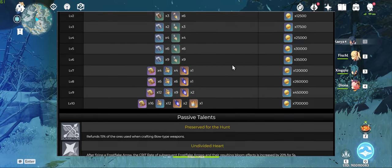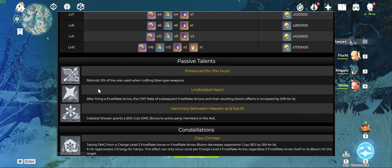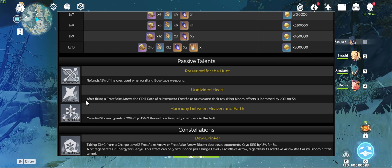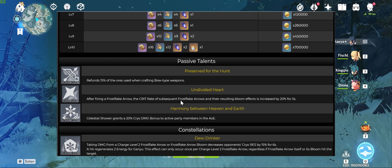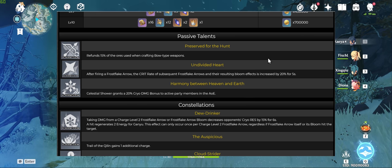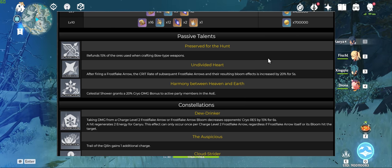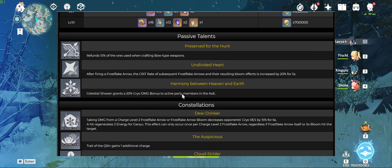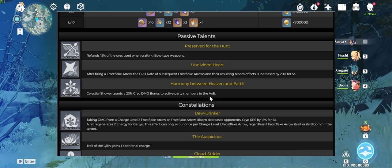Going over her talents: the first one refunds 15% of the ores used to craft bows. The second talent increases the crit rate of Frostflake arrows and their bloom by 20% for 5 seconds after firing a Frostflake arrow — so basically from the second shot onwards we gain 20% crit rate. The last talent grants 20% cryo damage to active party members within the AoE of her burst.